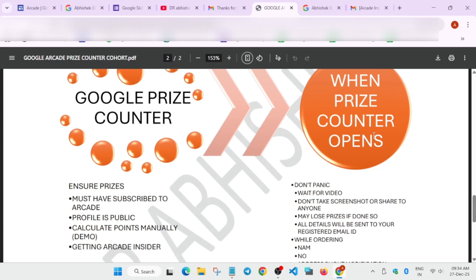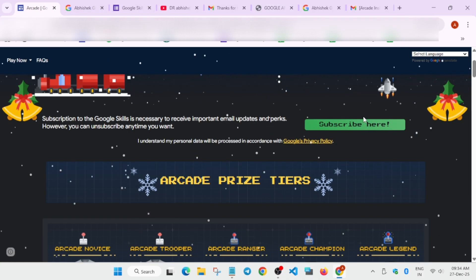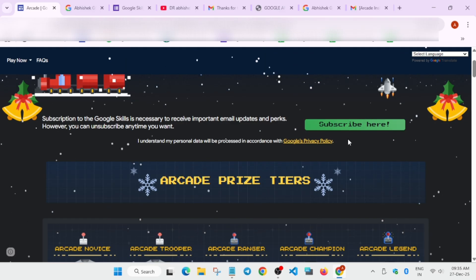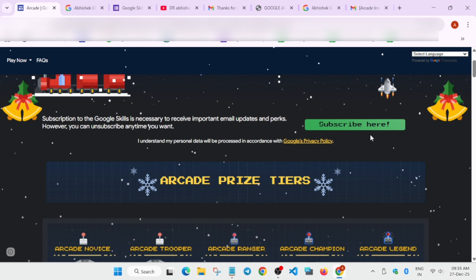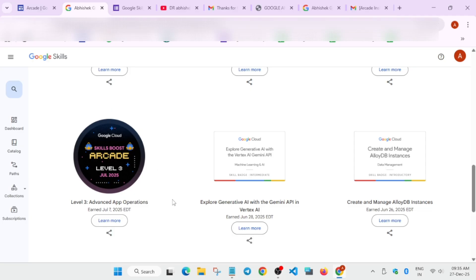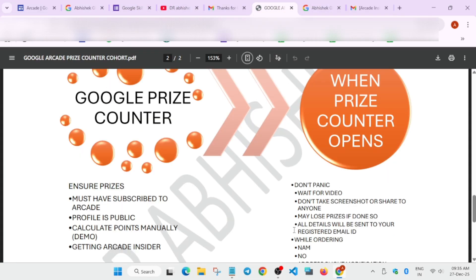All details will be sent to your registered email address — the one you used for subscription. The most important thing is that the email you enter in the subscription form must be linked to your Cloud Skills Boost account. If you use a different email, you won't be eligible for the swags.